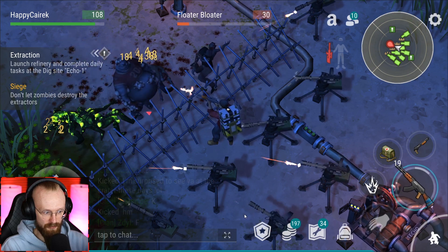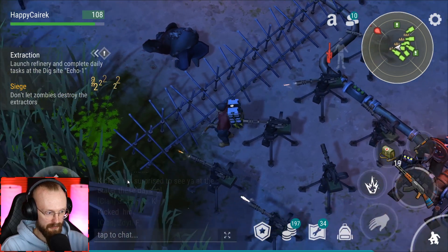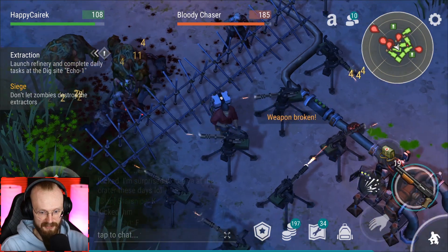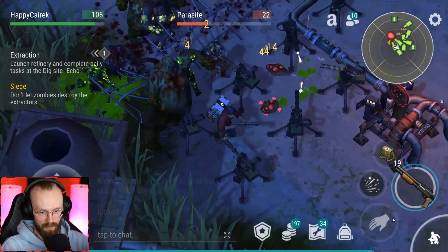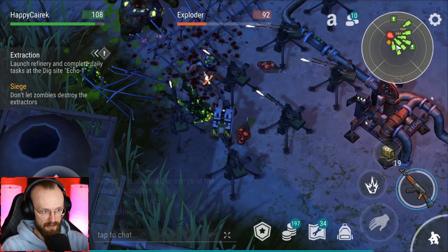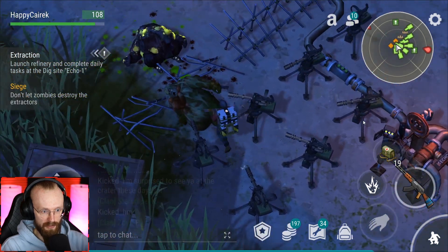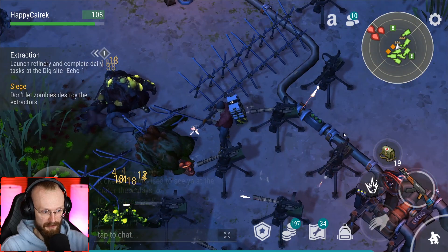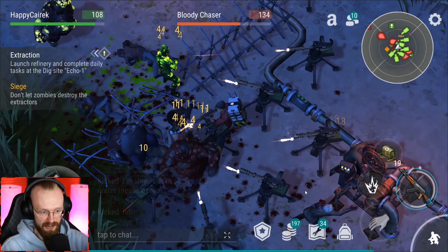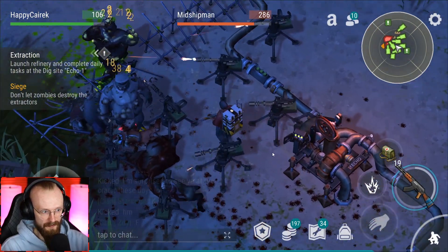Some of the zombies can go through these thorns or maybe they just go through the grass. Well, so far it's easy. This turret is attacking something — that's weird, that's not how it's supposed to be. Ladies and gentlemen, they already destroyed these thorns! Let's get an AK — there's an exploder. The exploder destroyed the thorns, this is annoying. That's why I'm saying hard mode is not worth it. They're going to destroy my turrets. My turrets are getting destroyed as well by these exploders. They're already destroying these extractors — you've got to be kidding me.